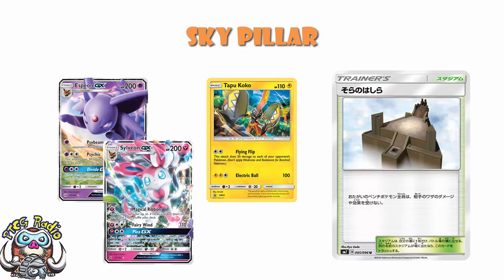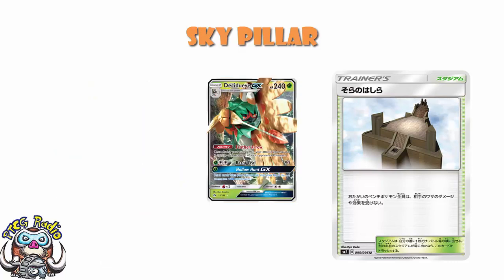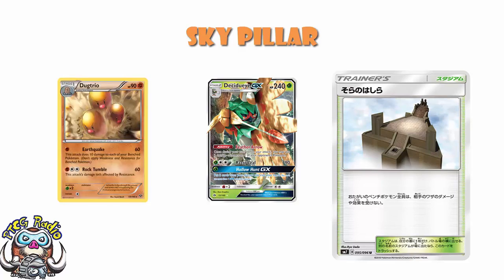First of all, something like an ability — think Decidueye GX's Feather Arrow — would go through this. It only stops attacks, not abilities. And secondly, it's only your opponent's Pokémon's attacks. So if you were to take something like a Dugtrio, which does a bit of self-damage to your own bench, that would not be stopped by Skypillar, because that's from your Pokémon, not from your opponent's. So that's out of the way in terms of what it does.